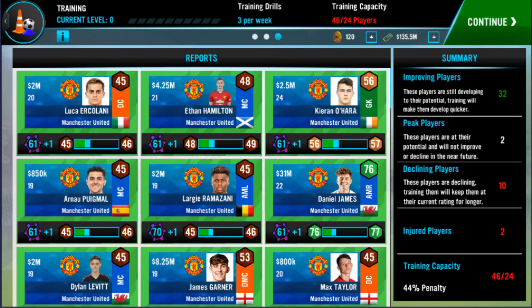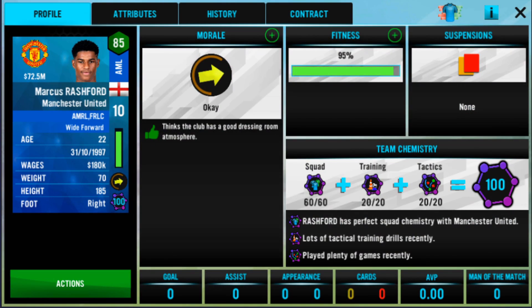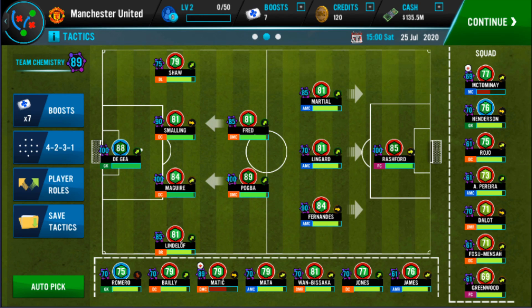The fitness levels that increase also have that 44% penalty applied. Going back to our three players: Jesse Lingard is still not match fit, so his fitness doesn't go up at all — it stays capped at 90%. Marcus Rashford is now at 95%; you'd expect him to go from 92 up to 100, but the 44% penalty means he doesn't get the full plus 10 stamina boost. Martial was at 86 and is now at 89%, when he should be at 96. To fix this, reduce your training capacity by loaning out unnecessary players or transfer listing them.